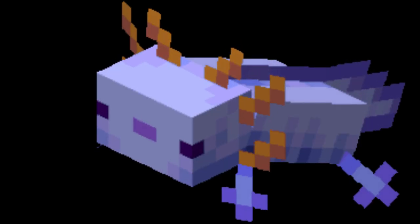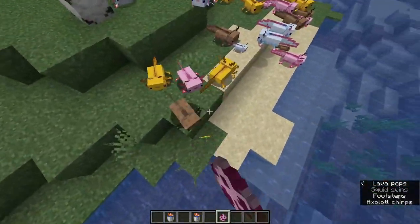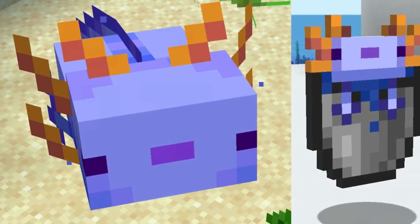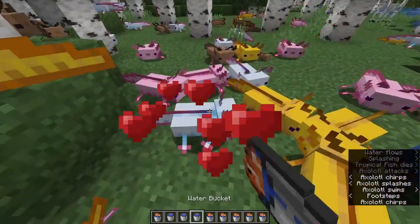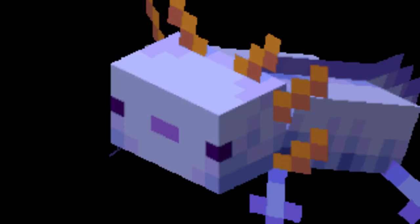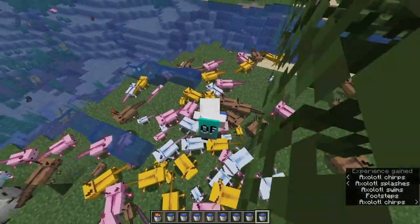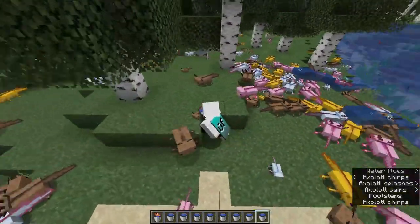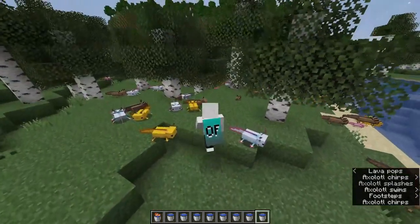Coming in at number 2, the Blue Axolotl. The Blue Axolotl is number 2 on our list due to it being so hard to spawn. You can't actually find it in the wild anymore due to an update. To obtain this mob, you'll have to breed Axolotls until a 0.083% chance of getting a baby blue Axolotl. This is going to take a long time and a lot of breeding, kind of like shiny Pokémon hunting. So I suggest you start grinding as soon as possible and breed those Axolotls.